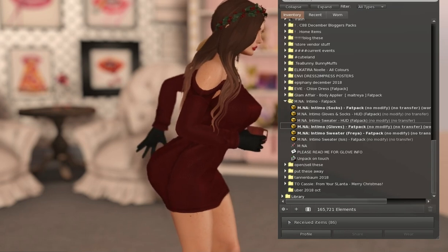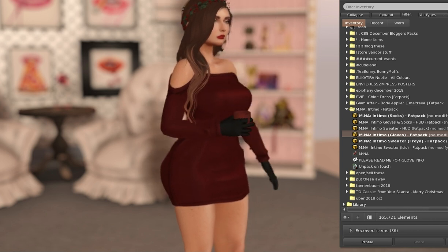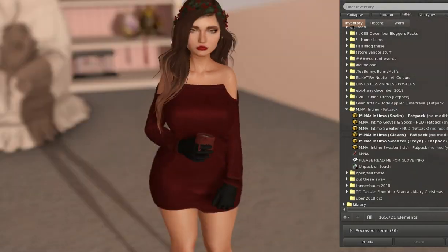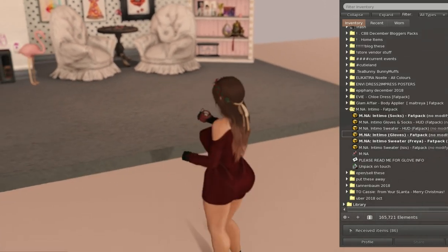Hi there everybody, it's Cassie, and I wanted to talk with you about a few of the Mirage NA items out or coming out currently. The first one is the Intimo outfit. It's a really cute outfit — it's a sweater, some gloves, and some socks.